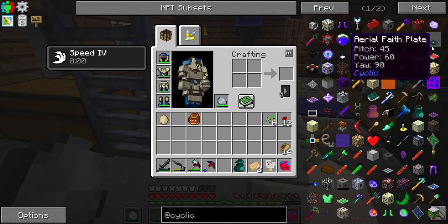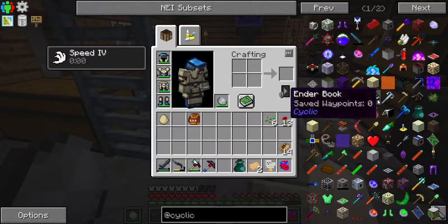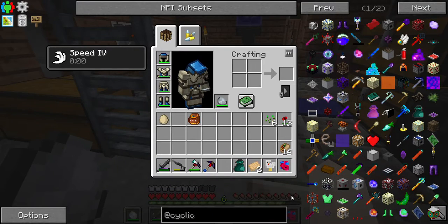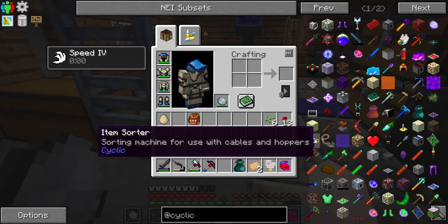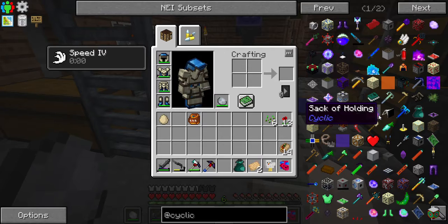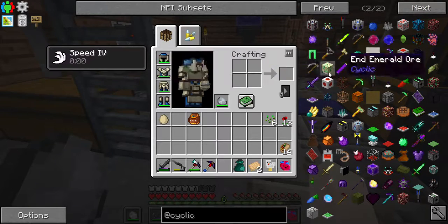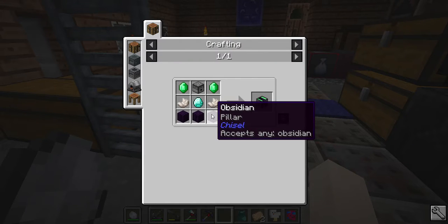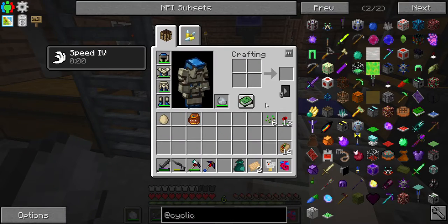What does that say? Aerial faith plate — that sounds interesting. Maybe it wasn't in this mod, I only added like three mods. There was a harvester or something — a plant harvester. Oh, it's right there! Automated gentle harvesting. Let's see about making this. It takes two emeralds, a diamond, two quartz, a dispenser, and obsidian — we should have all of that easily.